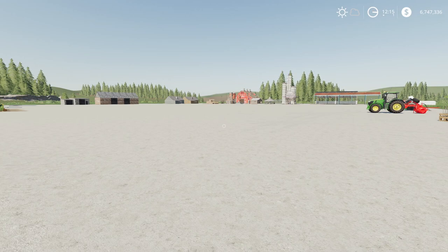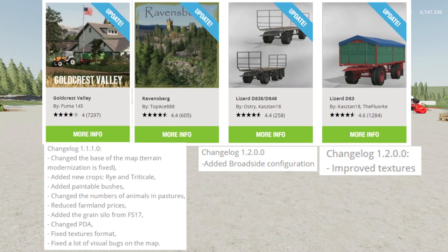We have quite a few today. So for our updates for the day, we have Goldcraft Value by Puma145 — there's the changelog down below. Then we have Ravensburg by TopAce888. I did not put the changelog on there because the changelog was absolutely massive, just a huge list of stuff. Go check out the mod hub to read the full changelog on that one.